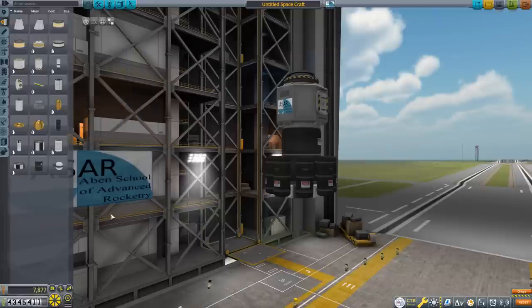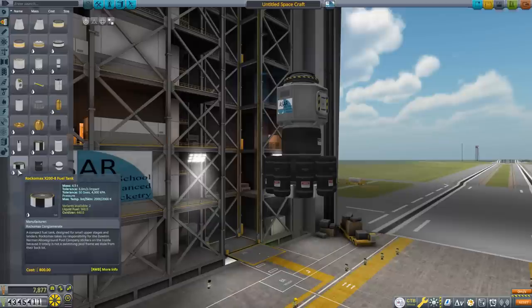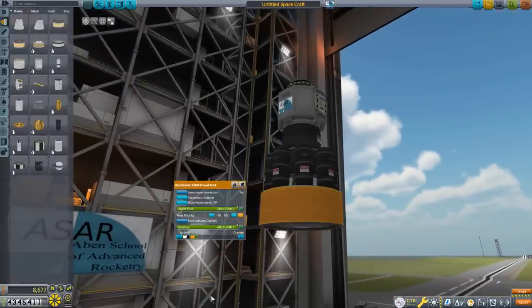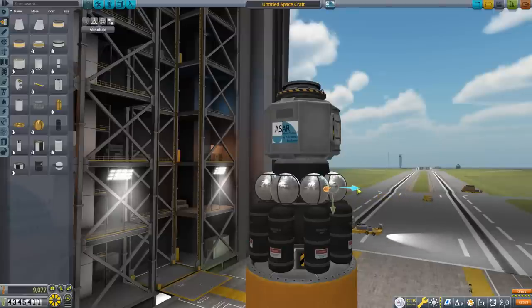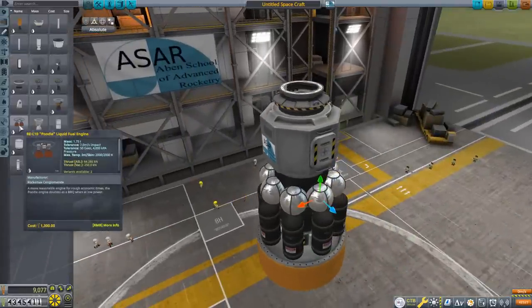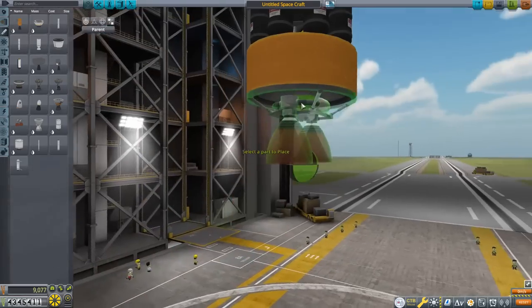On the bottom we're going to put a Rockomax X200-8 fuel tank, then eight R-4 Dumpling external fuel tanks, and then on the bottom goes a single RE-1110 Poodle liquid fuel engine.